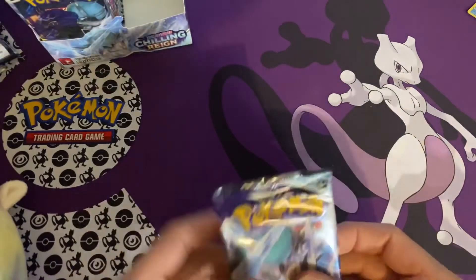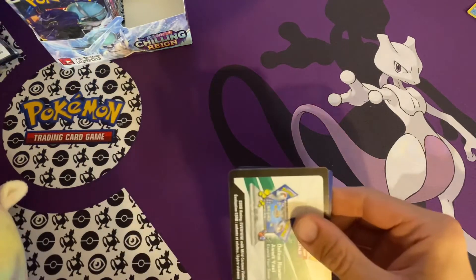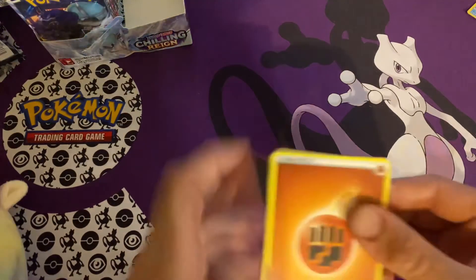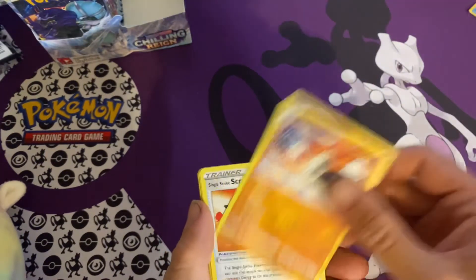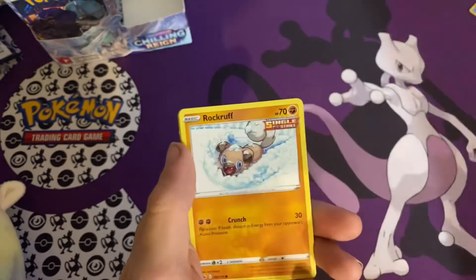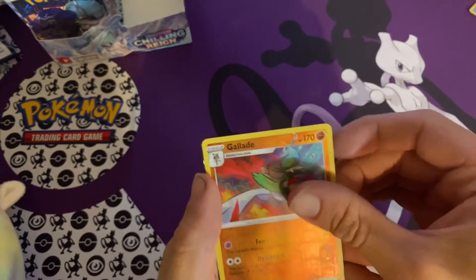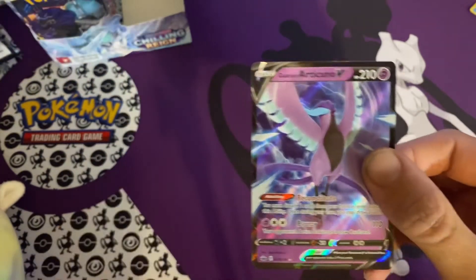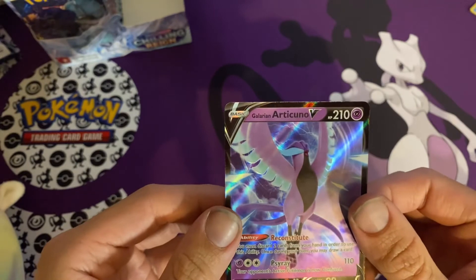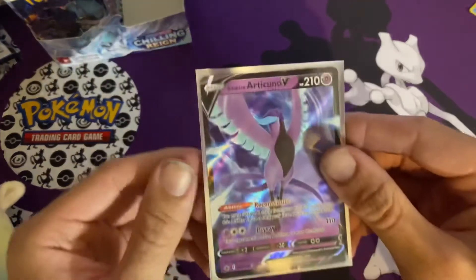All right, last pack — let's get some last pack magic here. We got that white code card, I'm feeling good about it. We got a Fighting Energy, Abominable, Single Strike Scroll of Piercing, Melanite, Larvaista, Inkay, Rockruff, Gasly, Ladybuh, Galade Reverse Rare — and there we go, I knew it, I could just feel it — Galarian Articuno V! That is a beautiful card. Let's throw a sleeve on that. Definitely some nice last pack magic there.